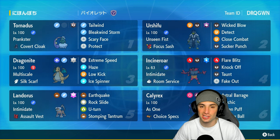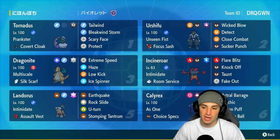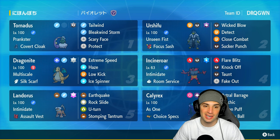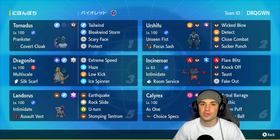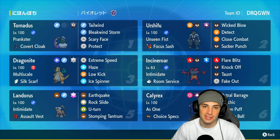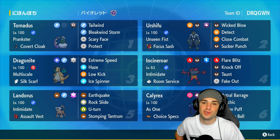The restricted Pokemon is gonna be Choice Specs Calyrex-Shadow with the As One ability, running Astral Barrage, Psychic, and Shadow Ball with a nice defensive Tera type. Our final four Pokemon feature Urshifu, Incineroar, Dragonite, and Tornadus. Tornadus is obviously there for support and speed control, Urshifu for big-time physical attacking damage, Dragonite for Extreme Speed, Low Kick, and Haze to get rid of stat changes, and Incineroar doing Incineroar things.